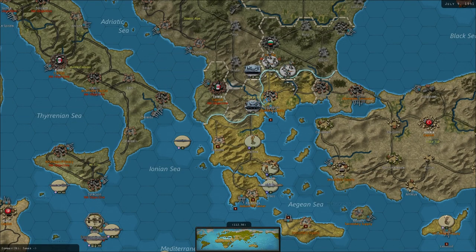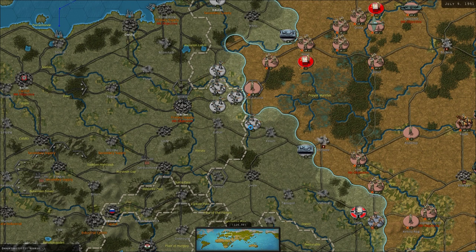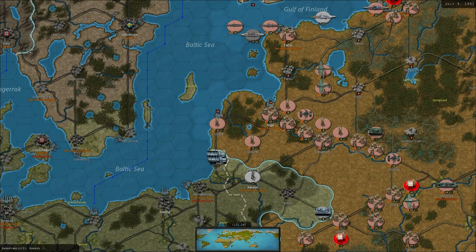Two German panzers in Greece - wow, okay. That's going to help the Russians out. The Germans have got two panzers committed to Greece, so there's a little bit of movement forward in the centre and in the north, with that little Italian tank doing its thing.